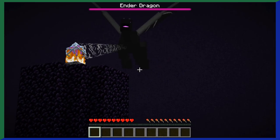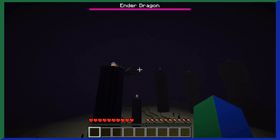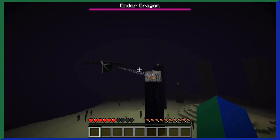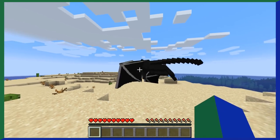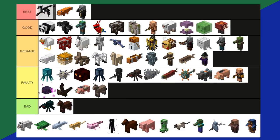The Ender Dragon. I already talked about the ender dragon in my Minecraft boss tier list. I do think the ender dragon is almost like the culmination of all the other hostile mobs wrapped into one — it really tests all of your strengths and weaknesses and drops really good stuff. The ender dragon is a best tier.